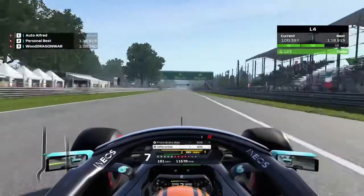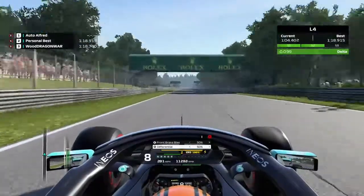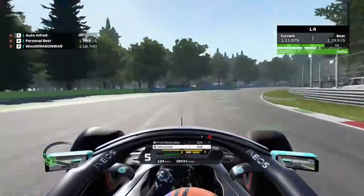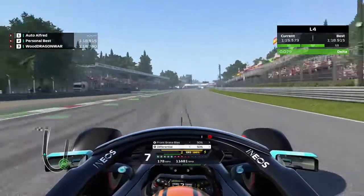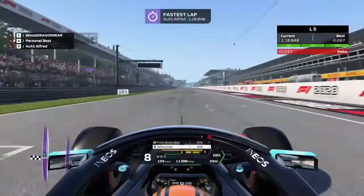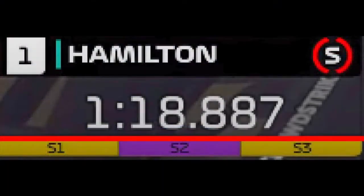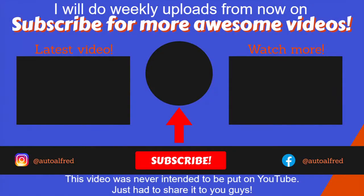As you can see, that's where I made a mistake — I messed up slightly in the Ascari chicane and also a bit on the second Lesmo. And there you go, that is the lap: 1 minute 18.848. That puts me 586th on the leaderboard and 4 hundredths of a second faster than Lewis Hamilton.